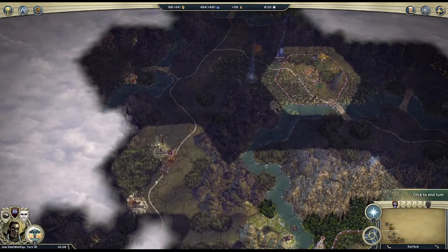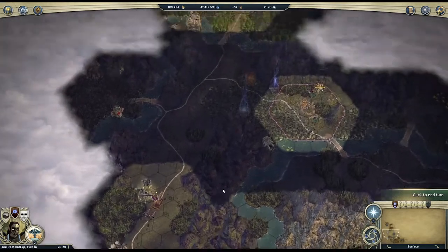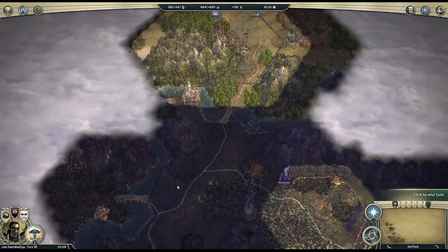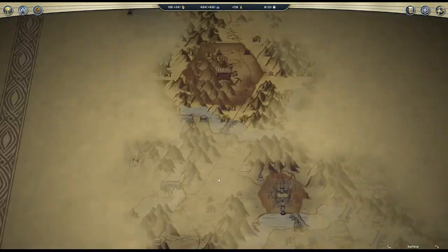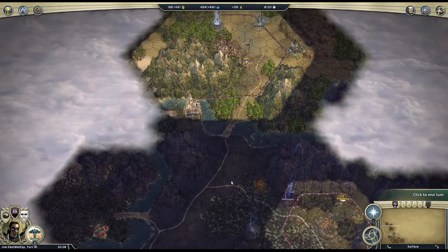I sent a builder down here to try and meet this city so I can work towards Vassal. Took a peek, didn't see anything promising and easily accessible there. But I did meet them, so looking to be Vassal.